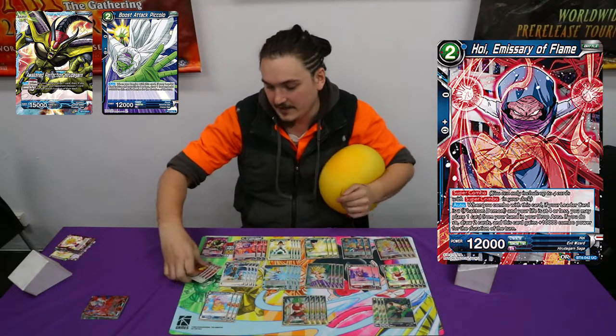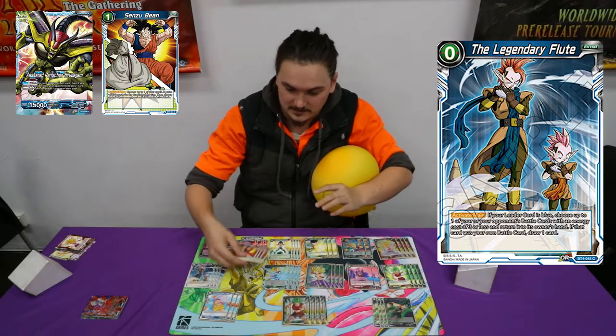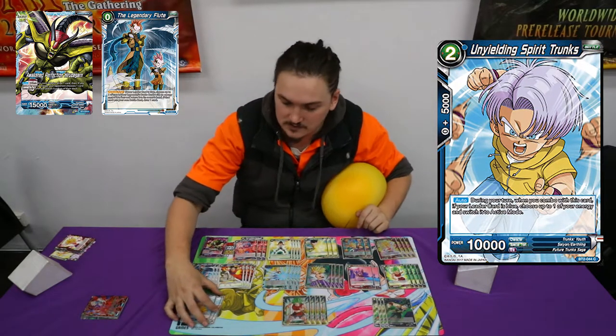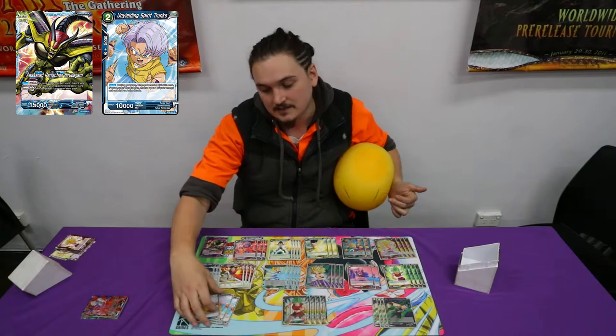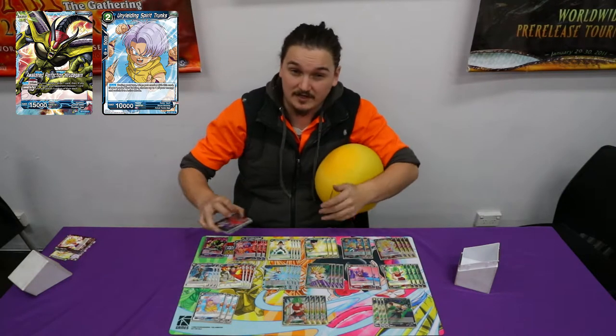For blue, we play four Sensu Bean and four Flute — that's the only cards as far as that goes — and three Unyielding Trunks. I only went with three Unyielding Trunks because I feel like with this deck you need to get two Unyielding to get like half a down. That's just how I really found Unyielding. But I did side the fourth.